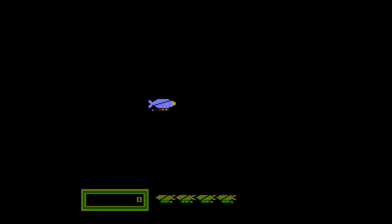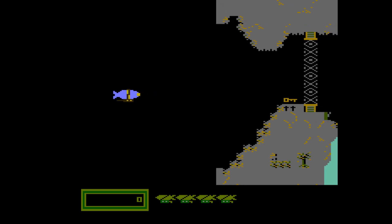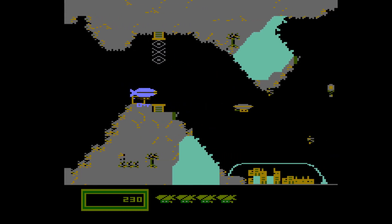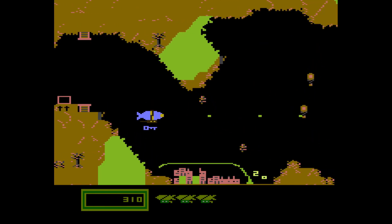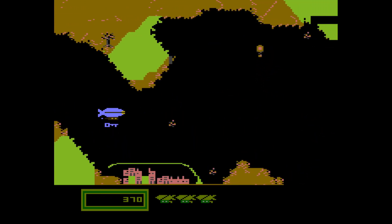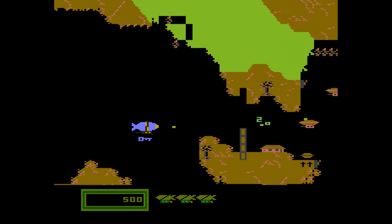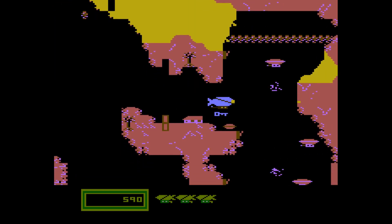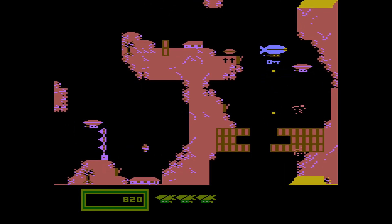Entering level seven. I remember from when I originally played this game not really understanding why you start at level seven, but that's what you do. This is a shoot-em-up, and it's forced scrolling, but there are a few interesting little touches in there like destructible scenery, the ability to pick up objects like this key I've got here, and the ability to shoot in different directions.